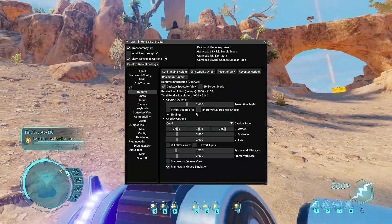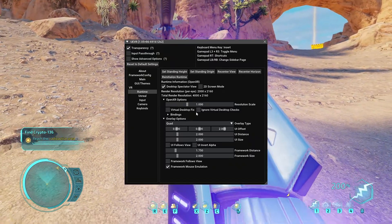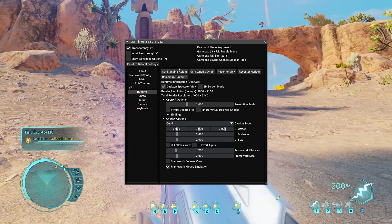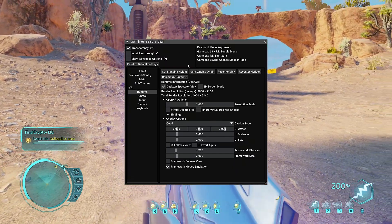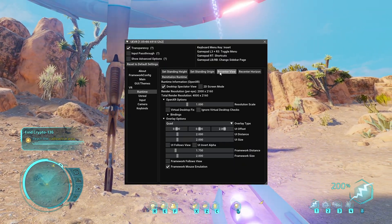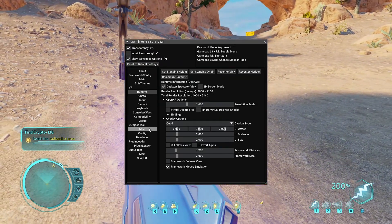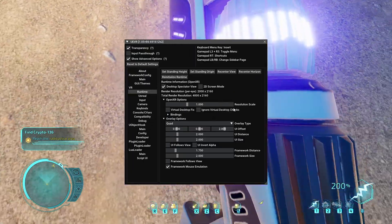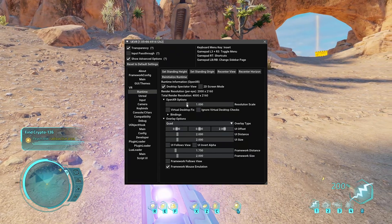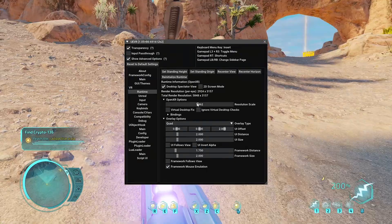So to do something about that, what we do is we set standing height. Now with this game, because you're so short, I found a little sneaky trick: if I get off my chair and squat down on my knees — this is a bit silly, a bit extreme, I know — and we click Set Standing, Set Standing Origin, V-centre view. There we go. And then I'm going to sit back on my chair and I'm a little bit taller than what I would have been normally. Now what I am going to do is bump up the resolution — this depends on your own personal preferences and settings — but it'll make it visually in the headset that bit better.